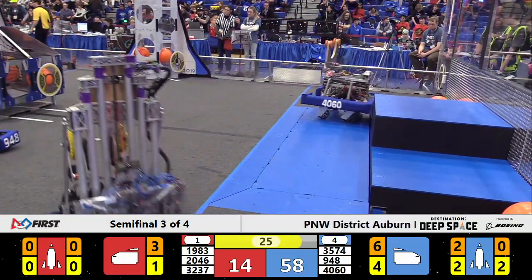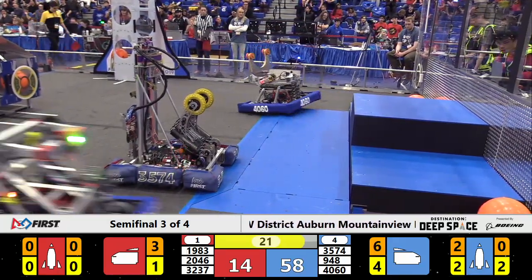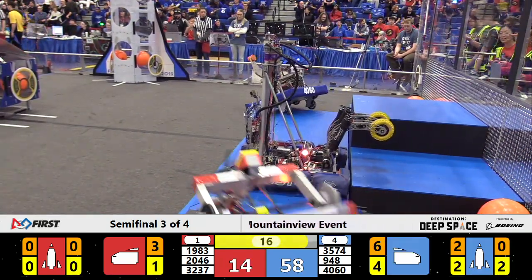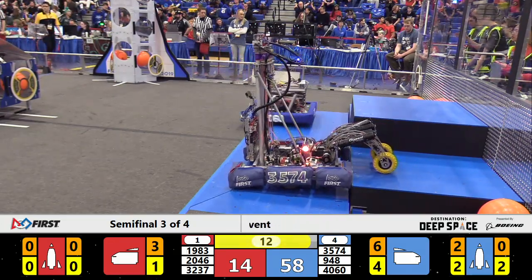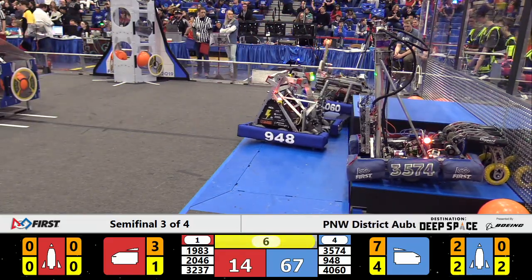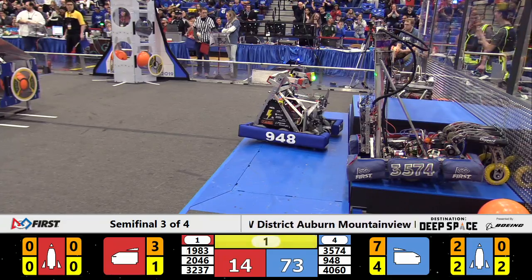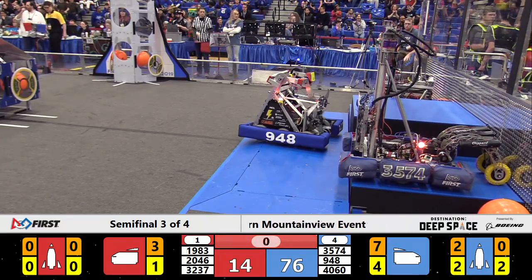They're just going to climb and sit in the safety of their habitat. 1983 doing everything they can, continuing to ferry cargo back and forth. But a massive 58-14 lead for our Blue Alliance. Two of the three Blue robots now contend to sit on the Hab. 1983 going to try to get up to level three of their Hab and put as many points on the board as they can. Seven seconds now — 948 comes home for Blue. Bearcat up on level two. High Tech is up on level two. And Skunk can't get to the Hab at all.